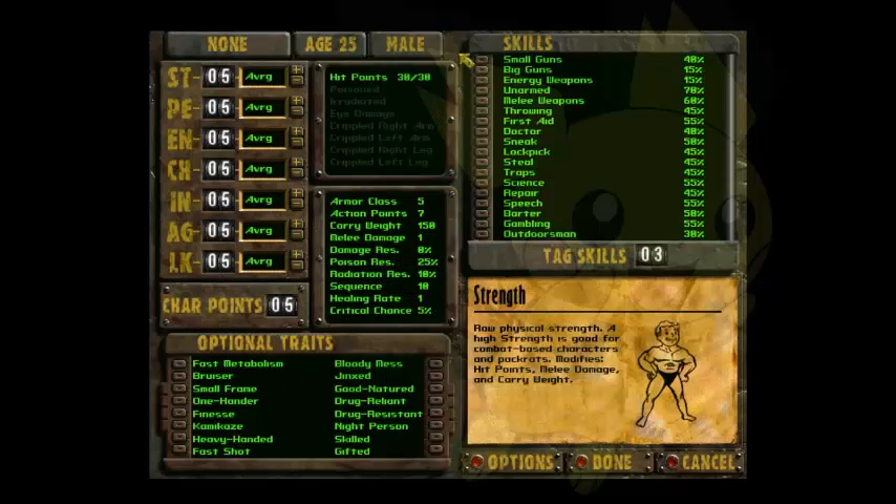The first thing to creating a sniper is that we are going to want to go to the optional traits. You could go without them, but I highly don't recommend that because it adds a little bit of fun and uniqueness to the game, and it just alters gameplay for the type of character we are going to build through Fallout.